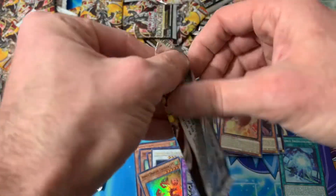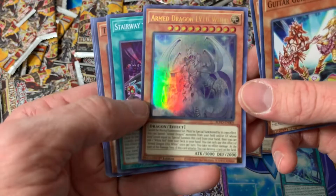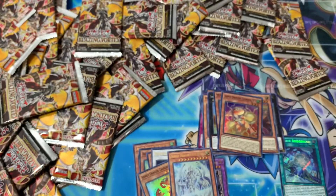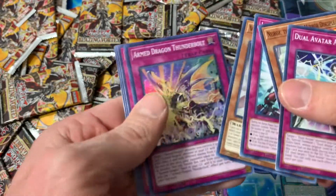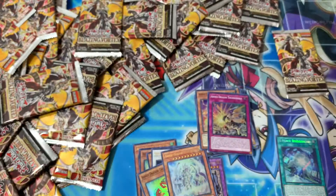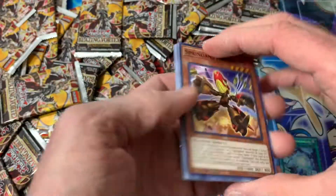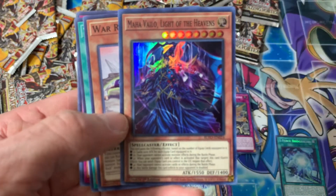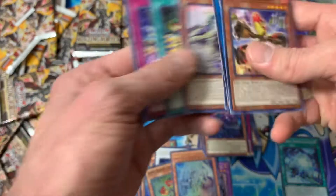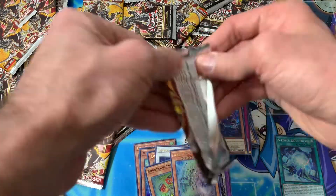It took a while to open all these blisters. Can we do it? Oh nice, there's another Level 10 — so far only one secret rare. Can't remember how many packs we've gone through yet, but I don't think we're even close to one box so far, maybe 24 packs. Still got a lot to go. I think this card looks awesome and her retrain is really cool.